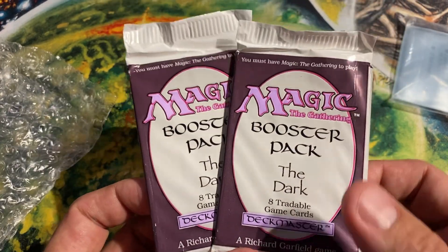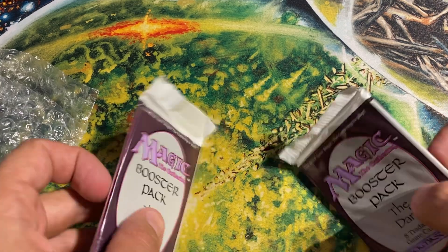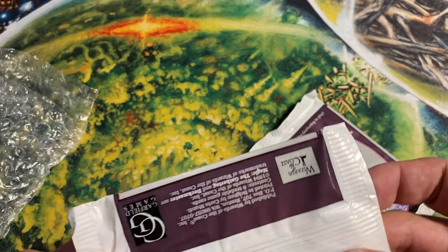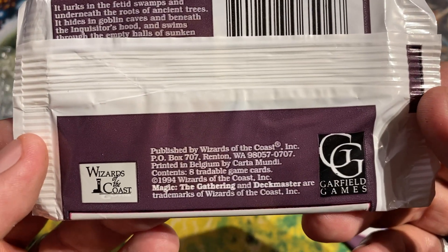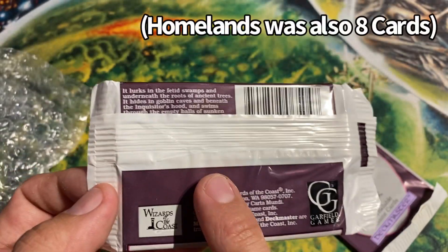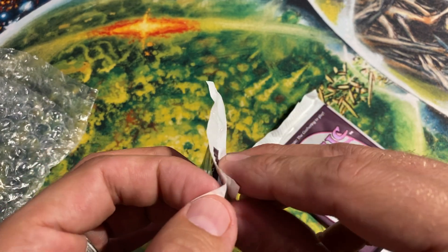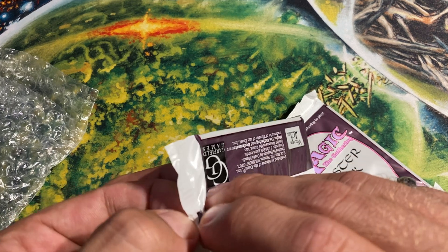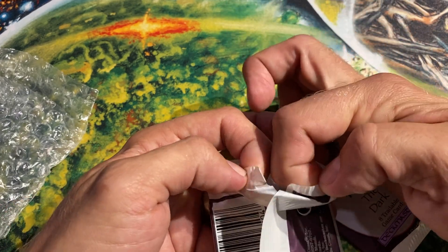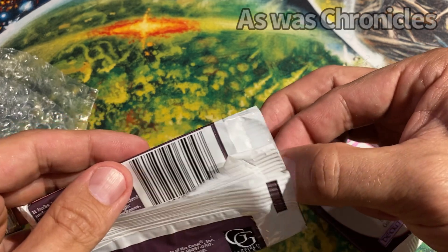Let's admire the old pack art real quick. Wax pack, published by Wizards of the Coast, 1994. Printed in Belgium by Cardamundi. Eight cards. Antiquities, and Fallen Empires, I believe. Arabian Nights, Antiquities, The Dark, Fallen Empires — those are the only eight-card sets. Alliances was 12, and the rest were 15.